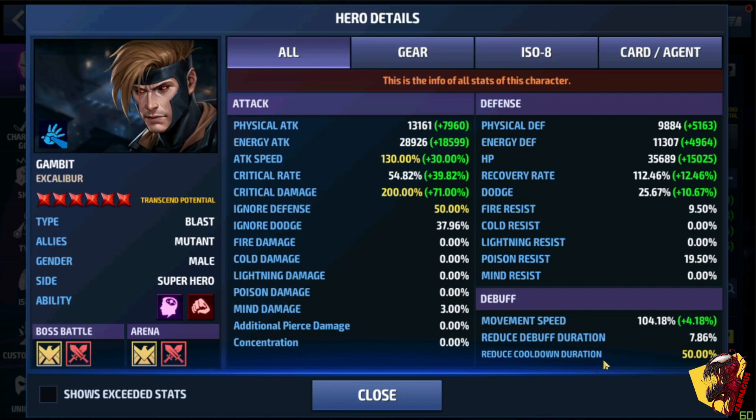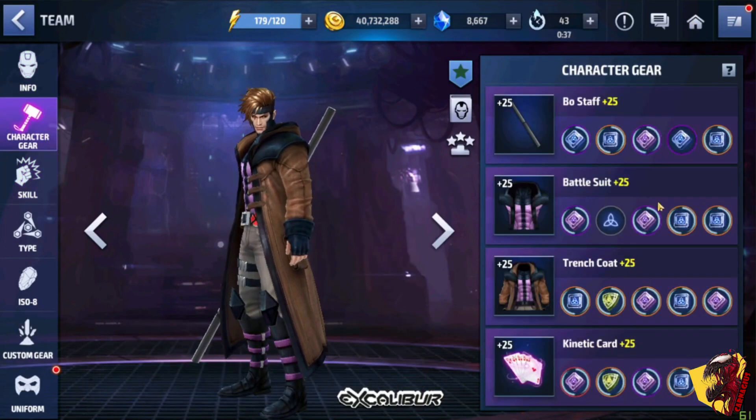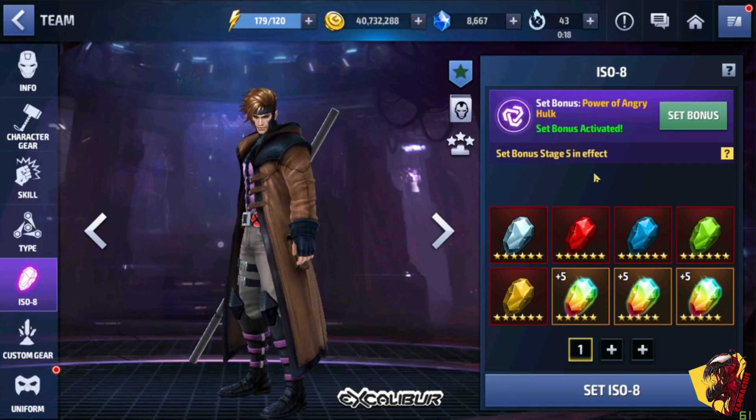Ignore defense and cooldown duration is very necessary for all characters in AFF to be maxed out, so keep that in mind. Skills are at level 6, all of them. I don't have any Odin blessings on my Gambit, and the URU set is not very good. I also use Power of Angry Hulk on all my characters, and it is at stage 5 on Gambit because I only use him on WBL.